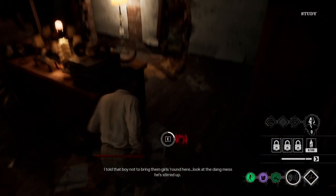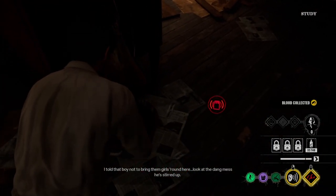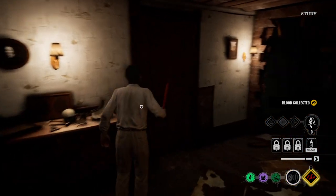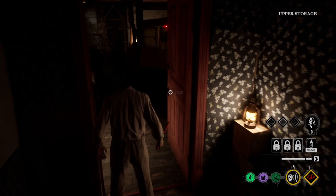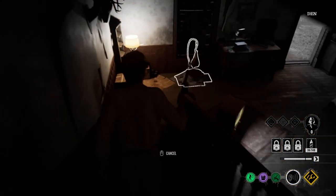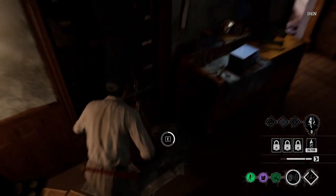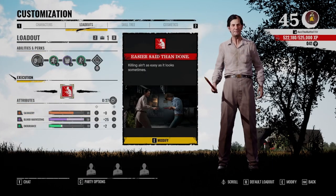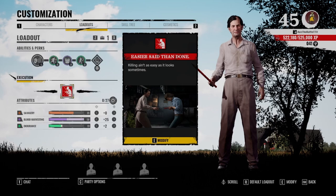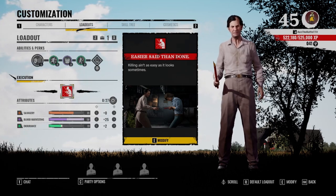What's up family members, Ace Threat here, and today I got the ultimate Cook guide for you, as well as the best build in my opinion. I just want to say before I get into the build: I think Cook is the best killer other than Bubba right now in TCM. I'll get into why in the video.